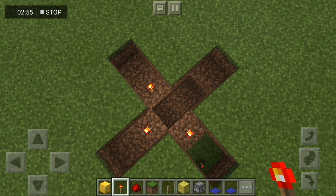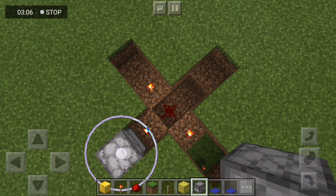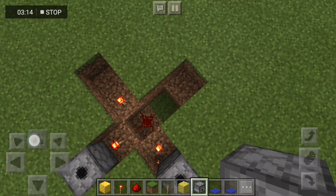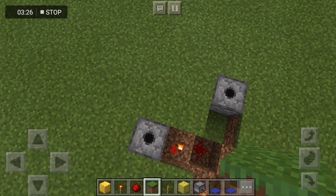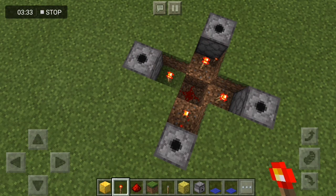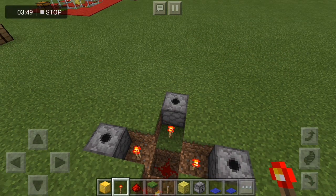Then we need to get redstone and put it in the middle — you don't put it anywhere else, it's in the middle. We need your dispenser, then we need it facing up like that. You need to do it like this. Then you need to get a glass block and put it there. Get your redstone torch — you can see it's all covered. If you go over here it looks like a wee X, and if you go like that then it's a T. You want it like that.